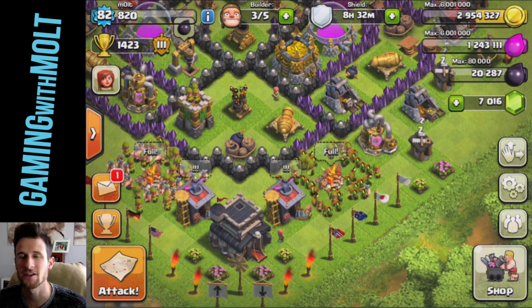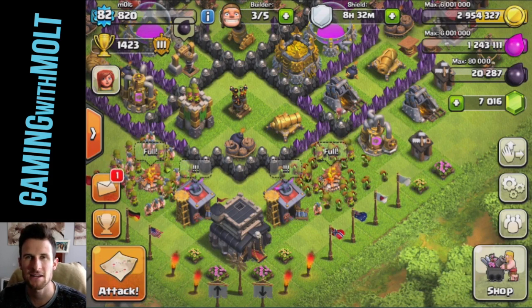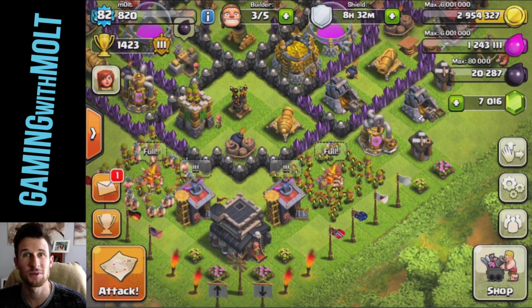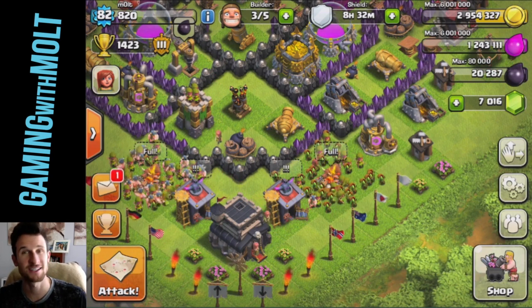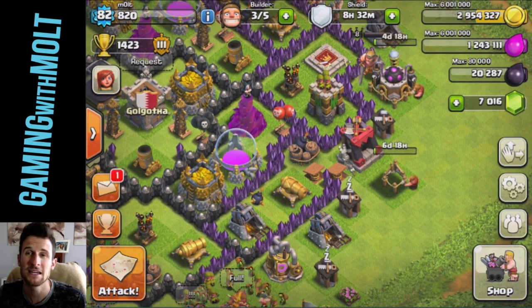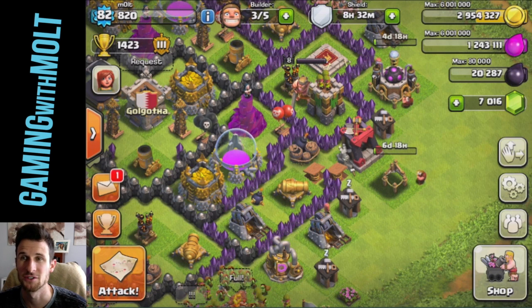If you look up in the top right, you'll see that I have a whole bunch of gems. Those are courtesy of AppNana and you guys using that code. If you don't know what AppNana is, go ahead and check out the link in the description. It's a great way to get free gems without actually having to spend your own money — you just play around with apps and get points that can get you iTunes cards. I was able to get a $50 gift card from that.